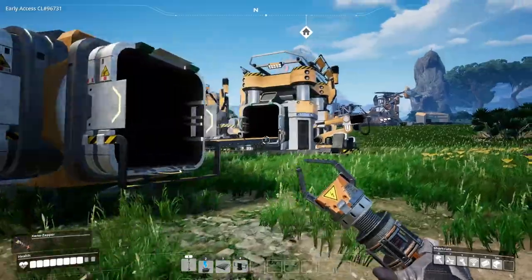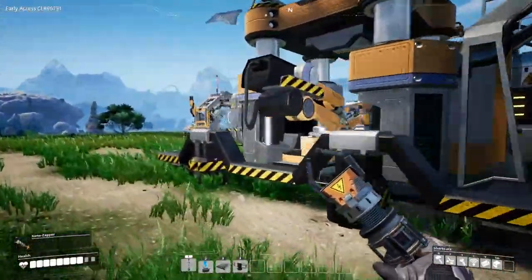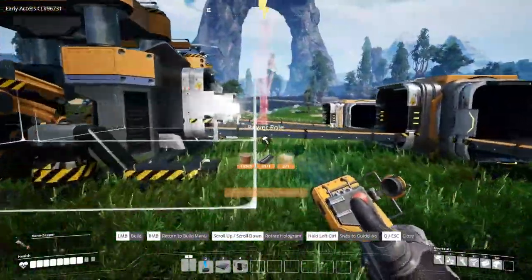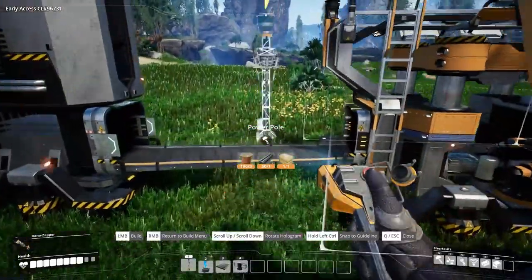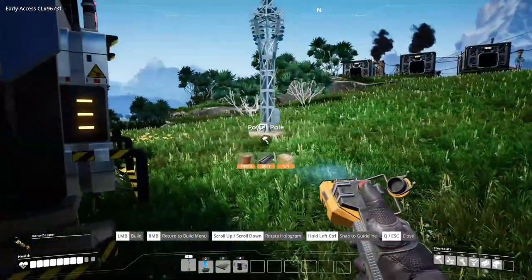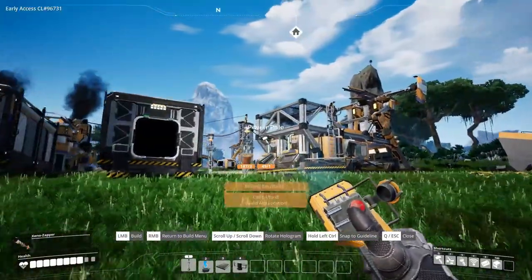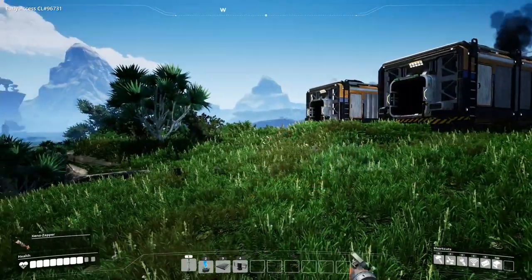What was I doing — power poles, yes. I'll drop one there. If you think this is excessive you don't know me too well. I'll limit that — stick it right there. I do have a reach on these. That should be able to connect to the grid. Now to get some better generators going.